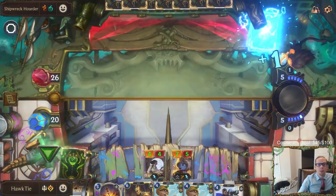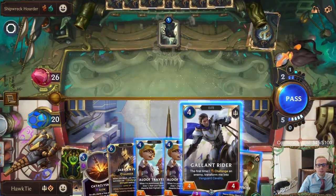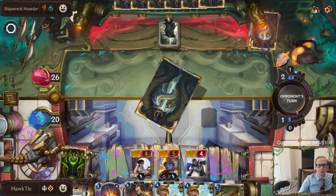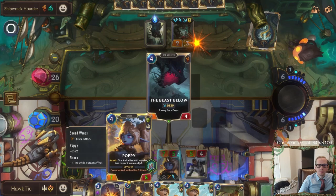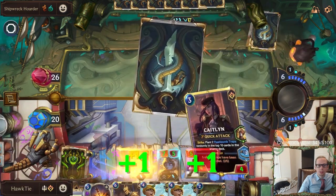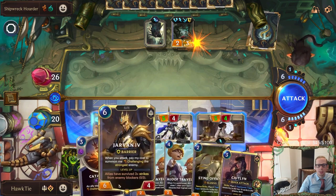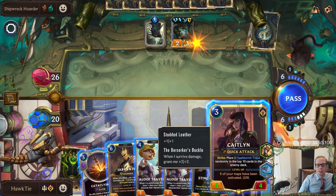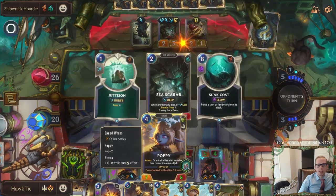We're not leveling up Poppy but we're growing stuff. Poppy's pretty big now. I could play Caitlin plus Cataclysm or just get Jarvan - yeah, we want to play Caitlin. We'll play Caitlin and save our spell mana.